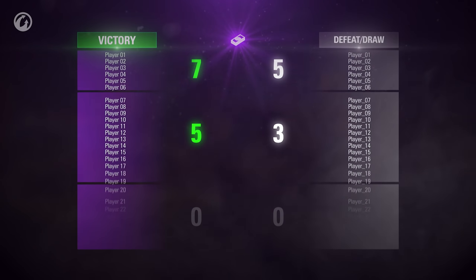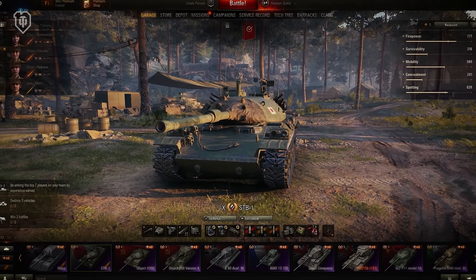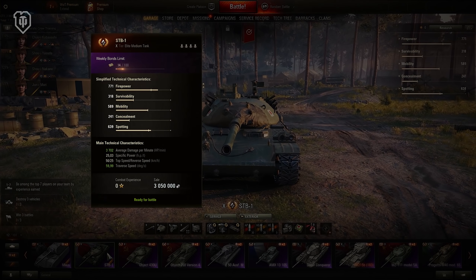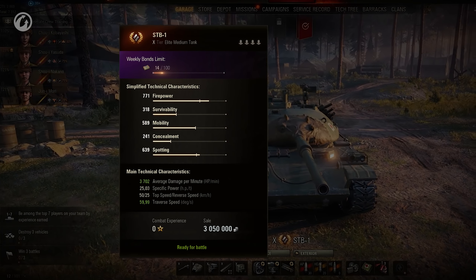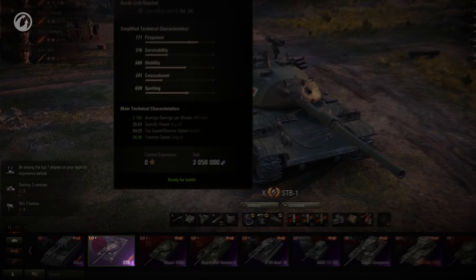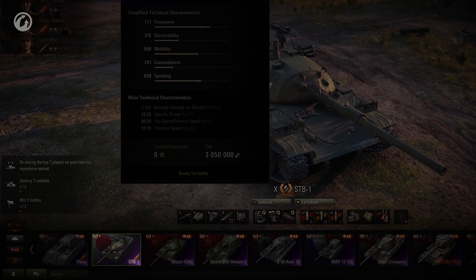Under the new system, each Tier X vehicle can earn Bonds in any random battle they play. If you hover your mouse cursor over a vehicle in the Vehicle panel, you will see the number of Bonds you received in that particular vehicle. The weekly limit for one vehicle is 100 Bonds. This limit resets every Monday morning. A purple glow appears under the vehicle to indicate you can resume earning Bonds in it.